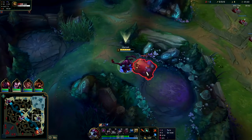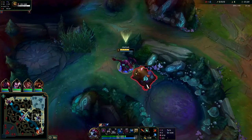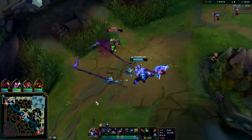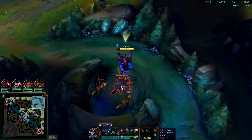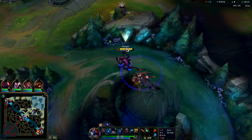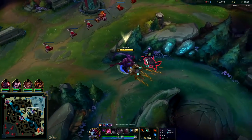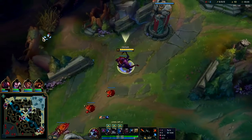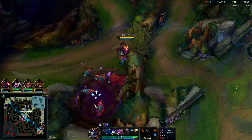Exhaust is also nice to have — even if they have a Xin Zhao jungle you should still be able to solo them with your exhaust. Exhaust also makes it easier to land your skill shots like your W and Q. The only other summoner you'd really take on Cho'gath is flash, but flash doesn't play as well with Approach Velocity as exhaust does. I think exhaust is just overpowered since it's point-and-click. In a fight to the death, would you rather have exhaust or flash? Most of the time exhaust — and it's a lower cooldown, which is weird to me since I view it as the stronger summoner spell.